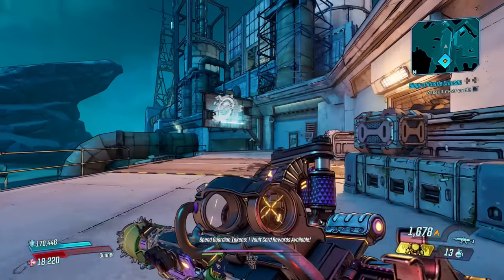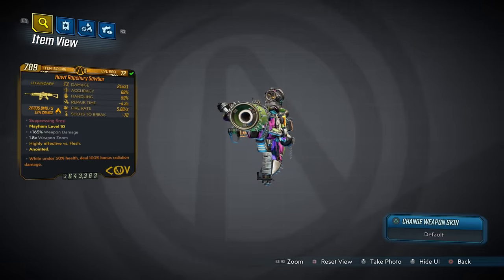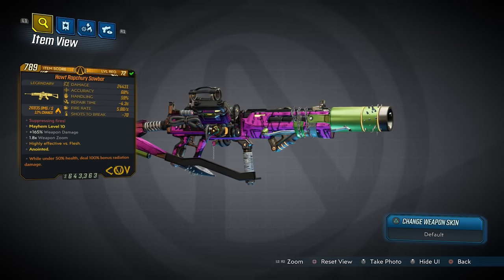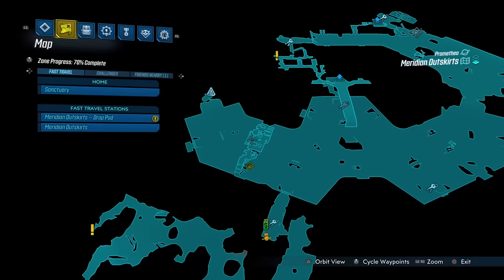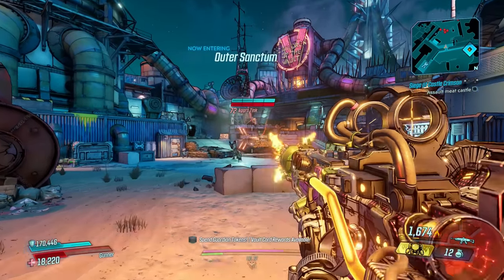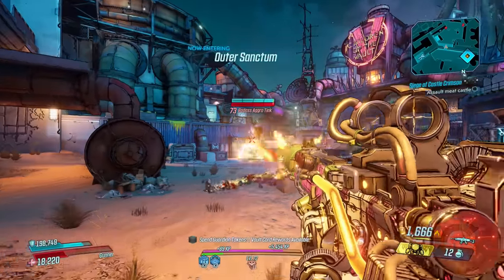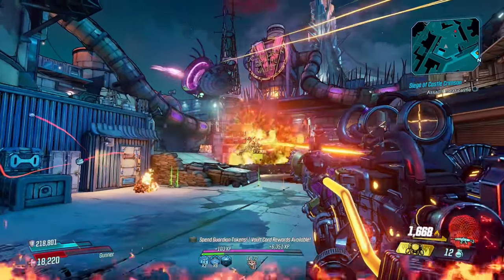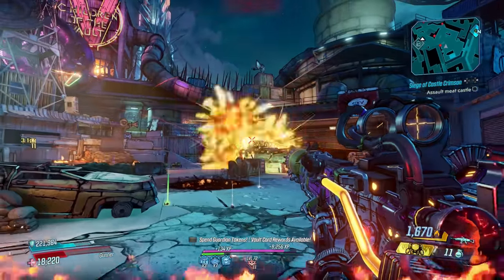Up next it's the Saw Bar, a COV assault rifle that only comes in fire and has an increased chance to drop from Borman Nates you find around here in the Meridian Outskirts. The Saw Bar isn't a gun that you can simply start shooting and expect some heavy damage — you have to play towards its unique effect, and if you do, you'll be greatly rewarded.